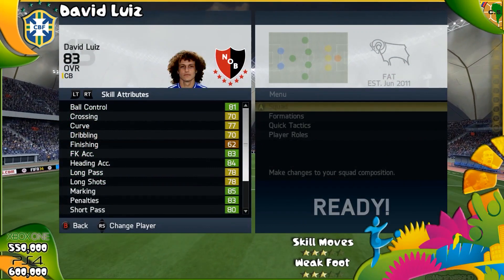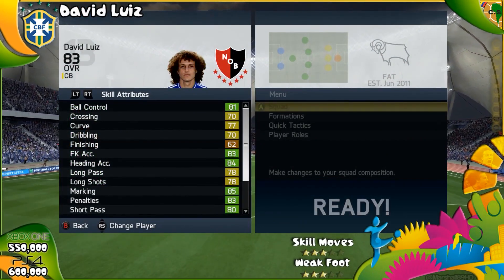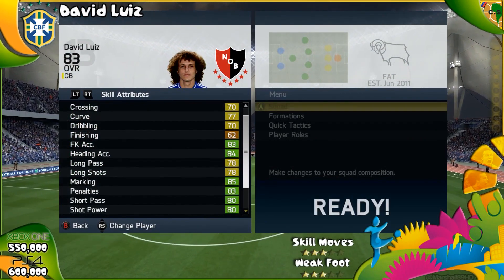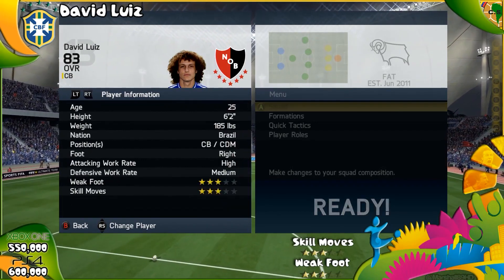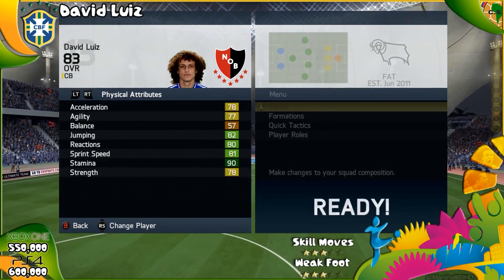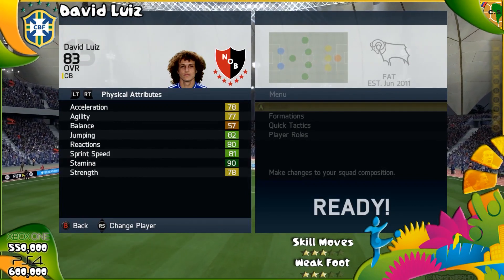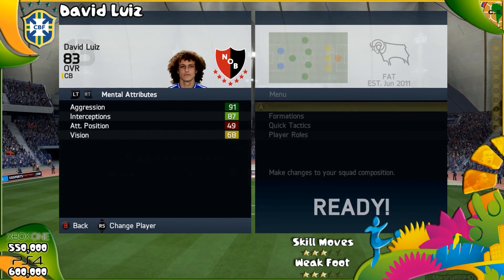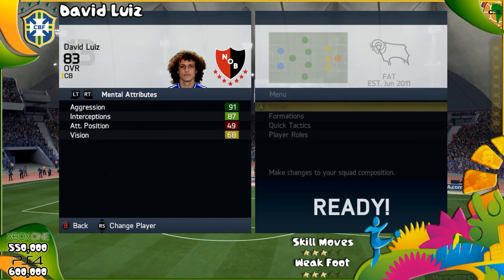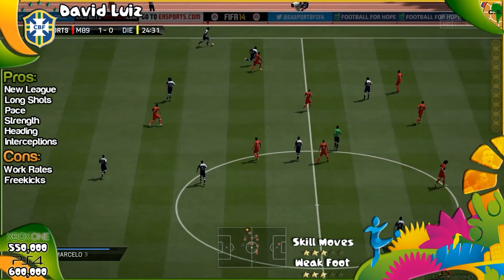He's got high to medium work rates, which for a centre back is not ideal if you want him attacking all the time — but you don't want your centre backs constantly bombing forward. In terms of attributes, all the defensive stuff is perfect. His jumping is not so great, but he's very tall so it doesn't really matter. 3-star skill moves, 3-star weak foot, great acceleration at 78 for a centre back, 81 sprint speed, and 91 aggression — that is key because with 91 aggression you come out on 50-50s more often than not.